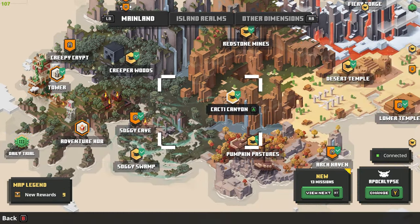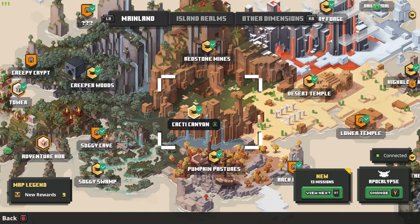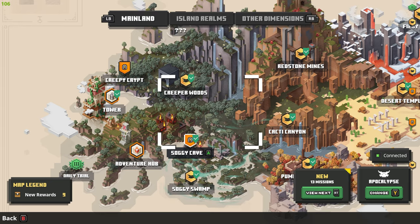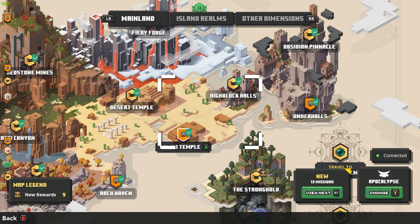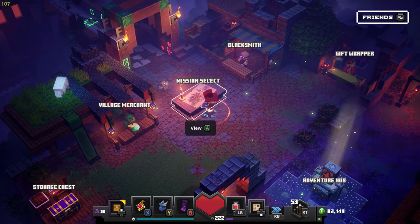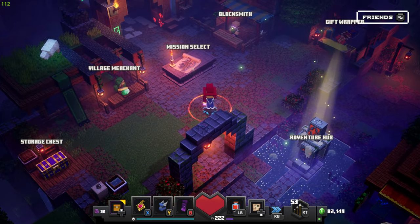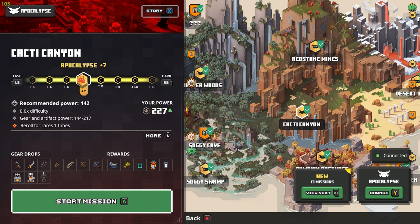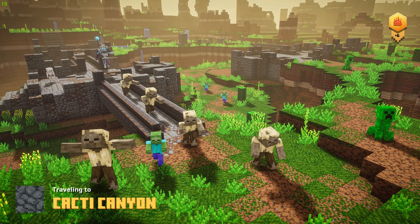I'm gonna equip it quickly and go into a mission. Don't go to moo since it says mobs, not cows. I probably did it in cacti or maybe creeper woods — basically any level where there's gonna be a lot of mobs. I still have to defeat necromancers too, but just for the purpose of this video I'll quickly do a demonstration of what I mean.